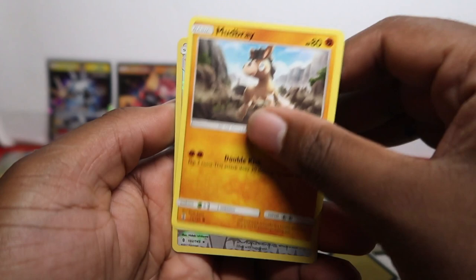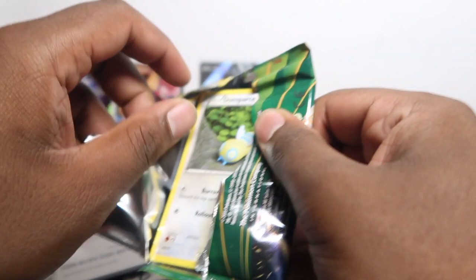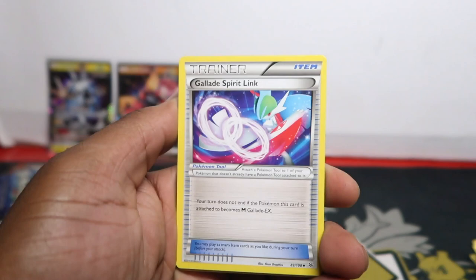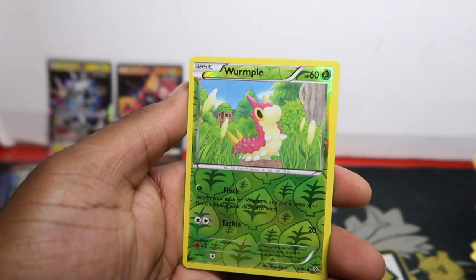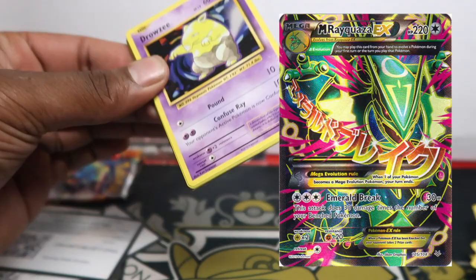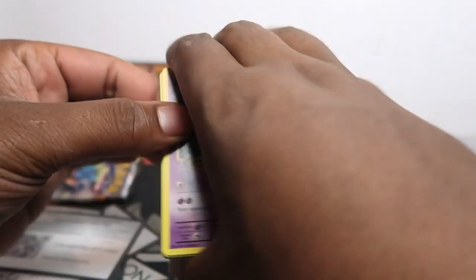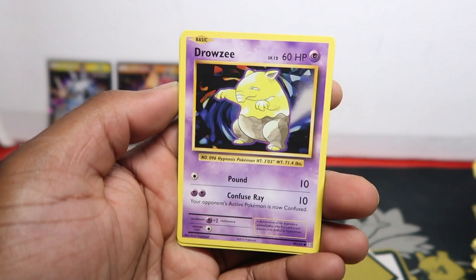Blissey holo rare but we got a reverse version, and Salazzle non-holo - no hit there. Into Roaring Skies - we need a Charizard. It's got a white code, probably from before they had code colors. We got Spirit Link, Dragon Air, Switch, Dunsparce, Skarmory, Ninjask, Bagon, Electabuzz, Wurmple, Beautifly - nothing there. There's a really nice Rayquaza Full Art from Roaring Skies - that's the one we wanted. Shame we didn't get it. The prices of Roaring Skies in the UK have gone up, especially sealed booster boxes.